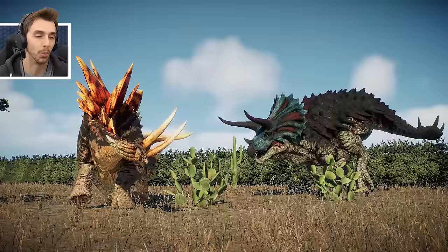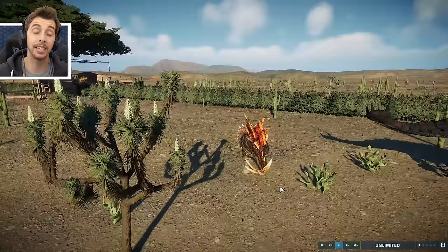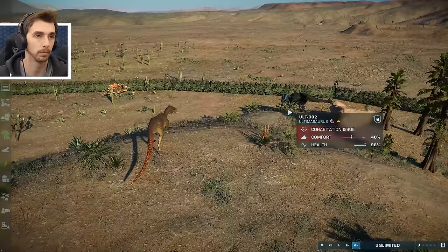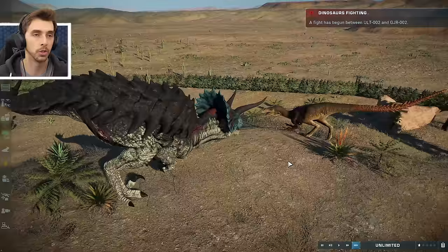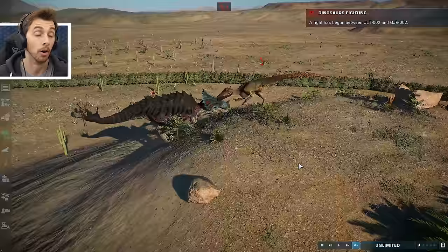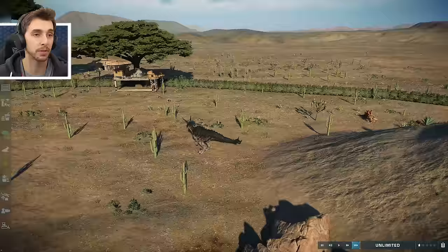Stegoceratops gets the first hit off, but can they even finish it? Fighting with their cacti, all prickly fellows here. The first hit goes to Stegoceratops. How much damage did it do? 74. Interesting. Ultimasaur deciding to take on Goji now - not happy with that loss before. 60% against 51% - they actually finished an entire battle! That's two losses now for Goji.